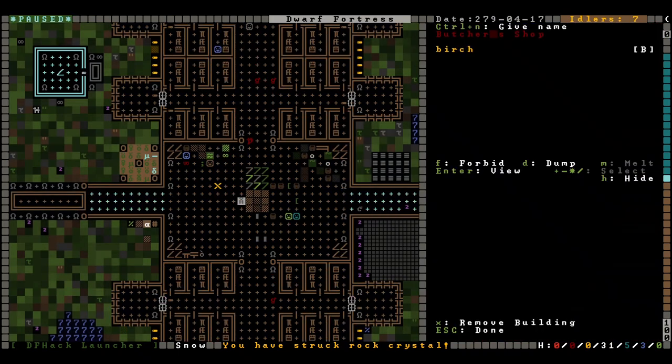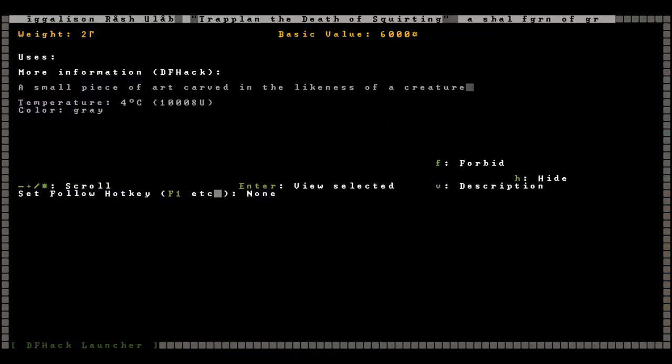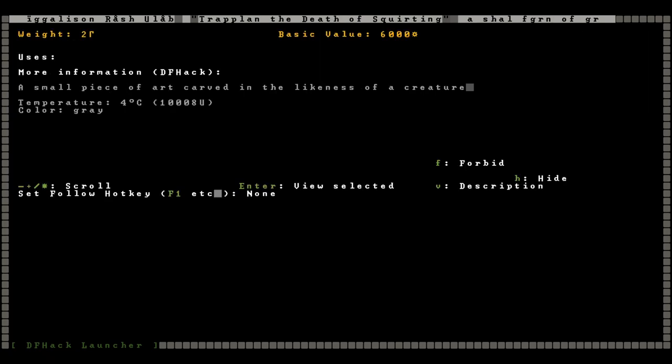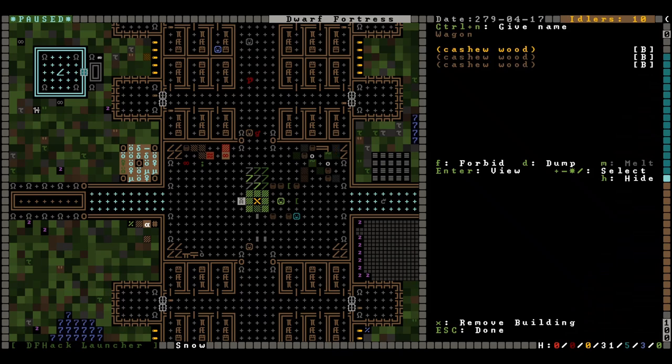We got our first artifact — let's have a look at that. 'Trap Plan the Death of Squirting' — a shale figurine of giraffe men, very cool. It is made of shale, it is encircled with bands of round shale cabochons and menaces with spikes of shale, microcline, and dog bone. I think giraffe men are awesome.